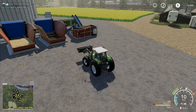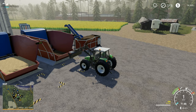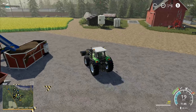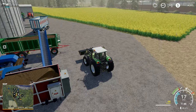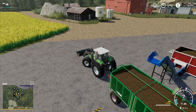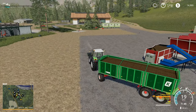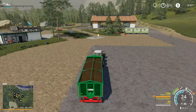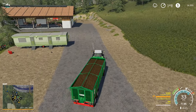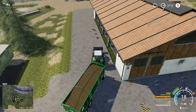Everything else in the yard is mostly put away and tidied up. We've got fourteen thousand dollars at the moment, which isn't really enough to go buying anything bigger. I was wondering whether we should seriously consider buying a bigger set of mowers - get rid of one of the mowers and buy some butterfly mowers so we can do the mowing a little bit faster. But I don't think we actually need to worry about that. How we're doing it at the moment is working out quite nicely, and the rate at which our cows are producing is good.